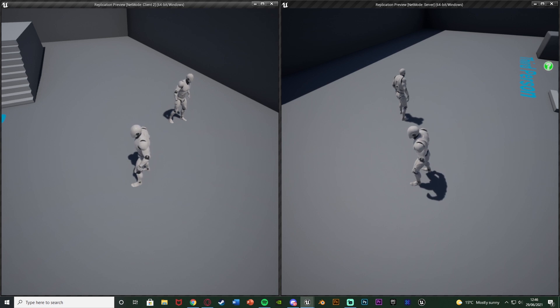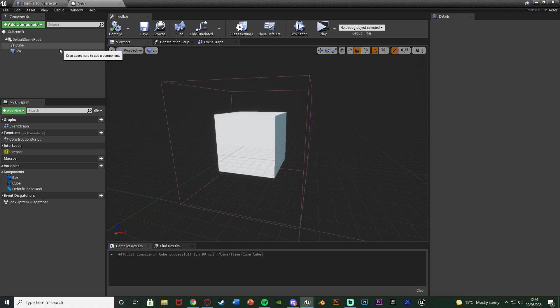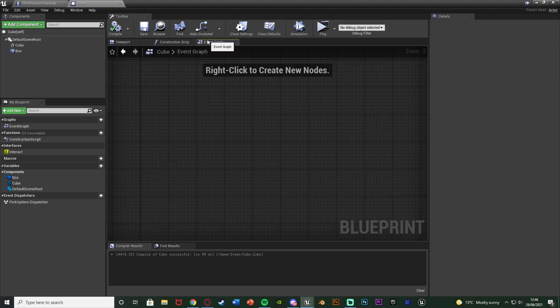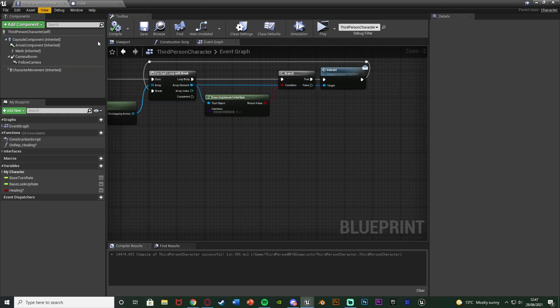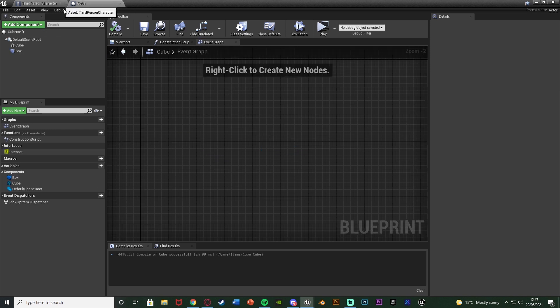Without further ado let me delete this code and I'll show you how I've done it. This is going to be very similar to some of my other replication videos, namely the door opening one, because what we need to do is we can't actually destroy the actor inside of the blueprint itself. For me it's just a cube blueprint which is simply just a cube and a box collision. What we need to do is handle it via the third person character blueprint or any other character blueprint, because that is the one which can be replicated. You can't fire up replicated custom events inside of other blueprints.